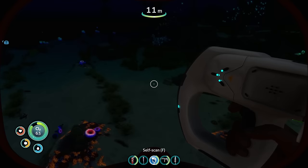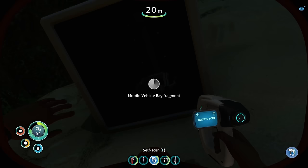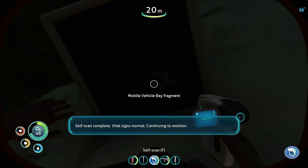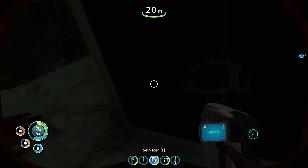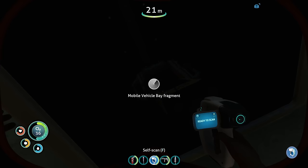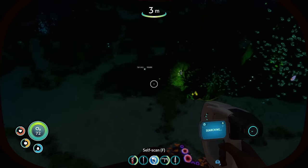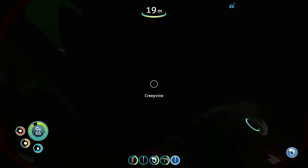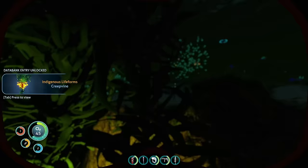I know exactly what I'm going to do with this. There's a box over here that we can scan — that box has something in it, and it's going to give us the blueprints if we scan it with this thing. Ready to scan — F to scan. Self-scan complete, vital signs normal, continuing to monitor. That's not what I wanted to scan. Mobile vehicle bay fragment — here we go. Perfect — that's 33%. Vital alien resource — edible construction applications. And we just chop it. Creep vine sample — let's go check this out.